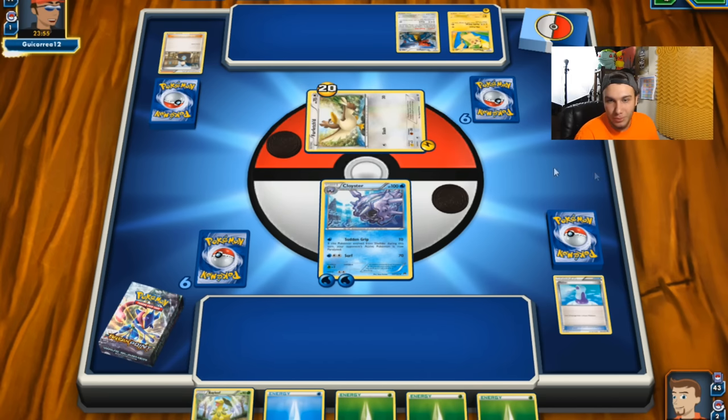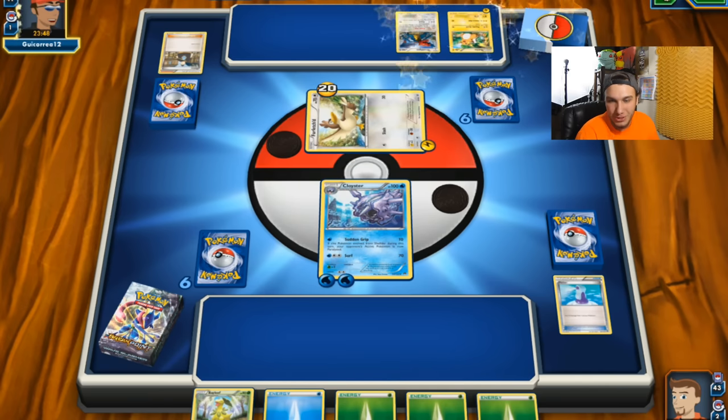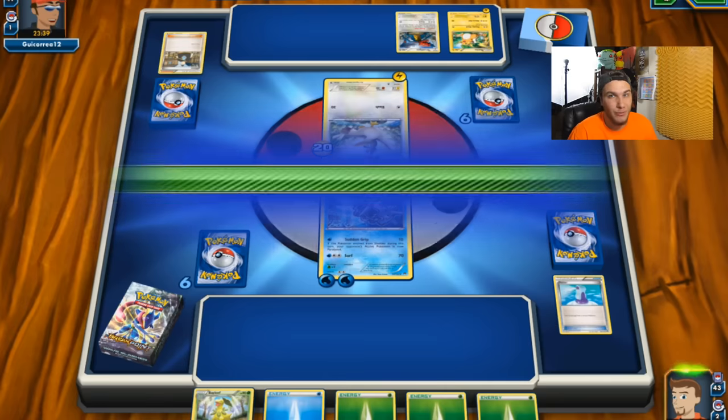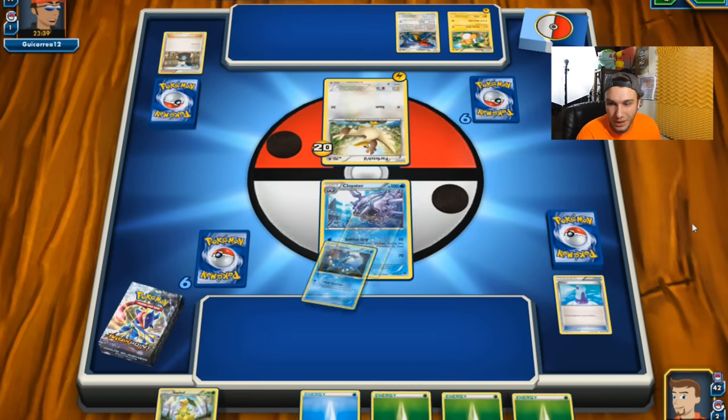This is turning into a pretty good battle. I thought I was going to lose at the very beginning, but thank god we had a potion and some stuff going on. We pulled a Cloyster at the very beginning. I might have to get a Chikorita or maybe a Froakie coming in — I'm not sure what kind of Froakie they have in this deck. I should have checked the deck before I went into this. We got a Frogadier.